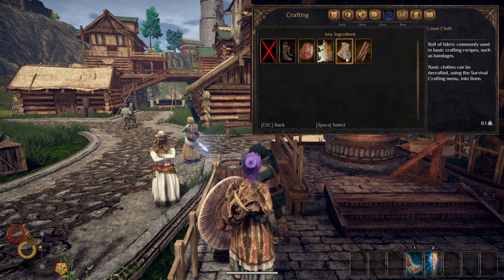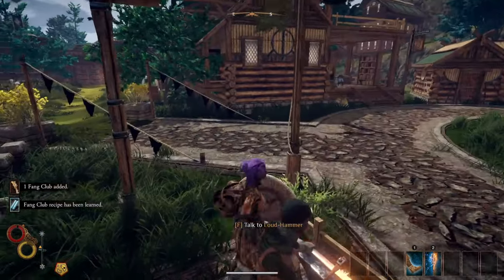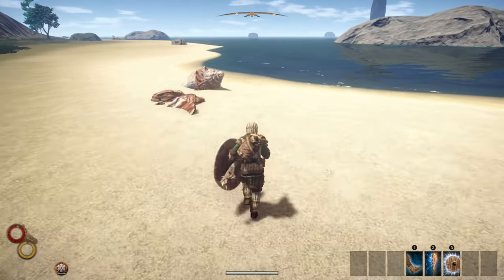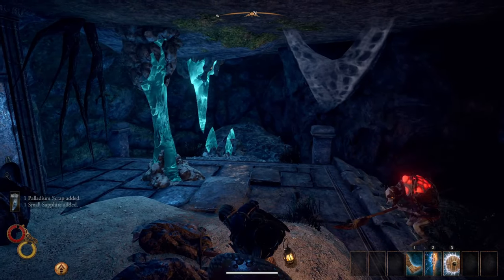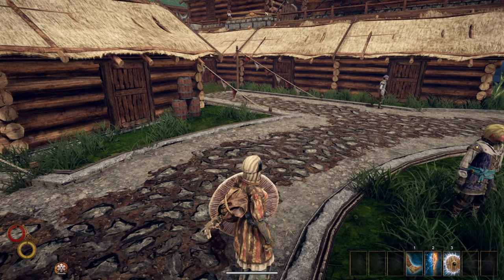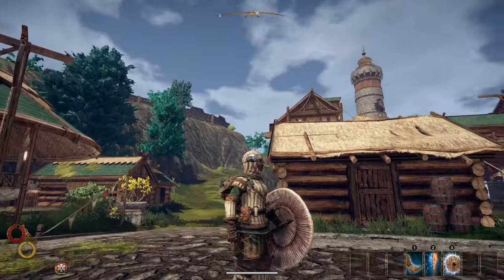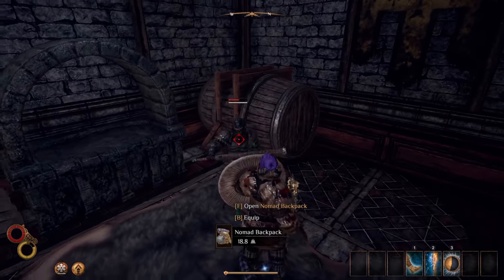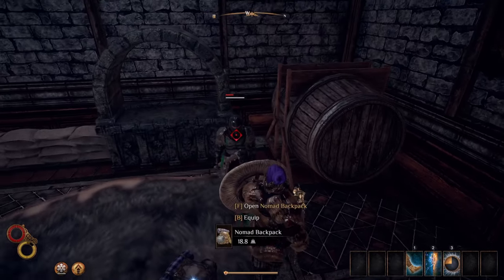Craft the Fang Club with one iron mace, predator bones, and linen cloth. Now all we need is the armor, and that is going to be the Amolite set. This will require three pieces of amolite, three palladium scraps, and a full set of padded armor. Amolite can be found along both beaches in Chersonese, and palladium scraps are usually in caves. All three pieces of the padded armor set have a chance to be bought in Sierzo. You can also find them at random in the area, so this build will take some scavenging to put together. If all else fails, buy the full set from Harmattan.